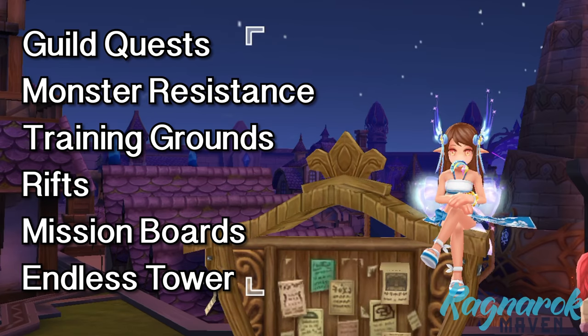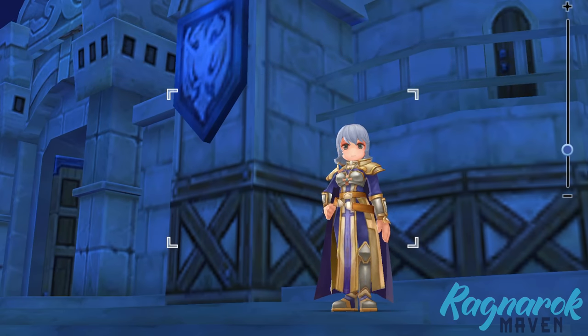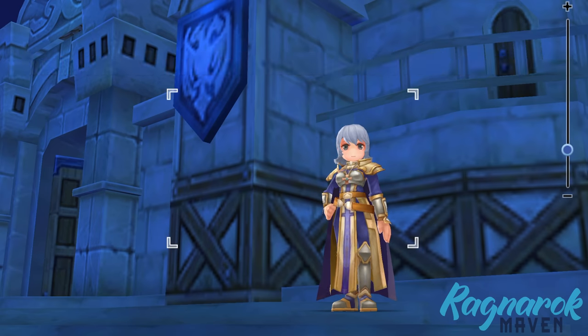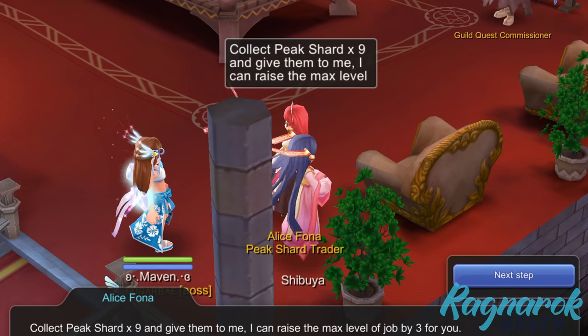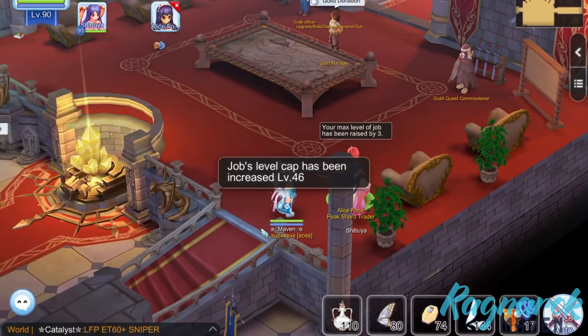You can earn silver medals by doing guild quests, monster resistance, training grounds, rifts, mission boards, and endless tower. Take note that your Peak Shards are non-transferable, meaning they are character bound. Also, you can raise your silver medal limit from 80 to 100 if you are on premium. Once you've gathered the required 9 Peak Shards, go to the Peak Shard Trader Alice Fiona in the guild hall to extend your job. Now we have extended from job level 43 to 46.